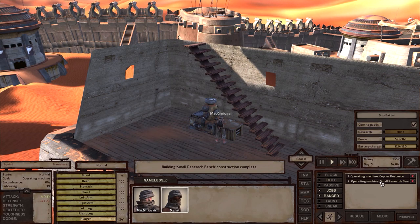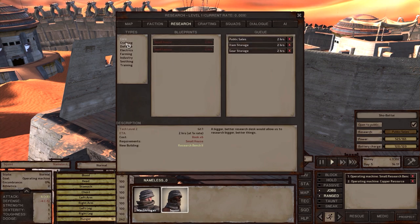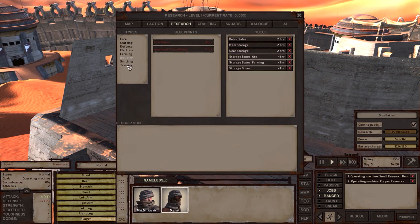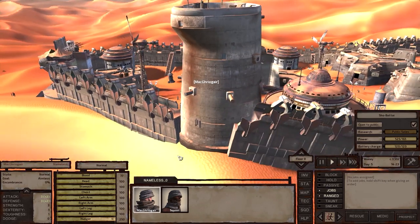There we go, put that there — you're gonna have that first. And let's take a look at the tech. So gear storage, public sales — that allows us to open up shops. Farming — I do need to buy some books. Let's do that, and that, and that. I'll just have you doing everything right now. I'll go get some books, so he should be running over now.